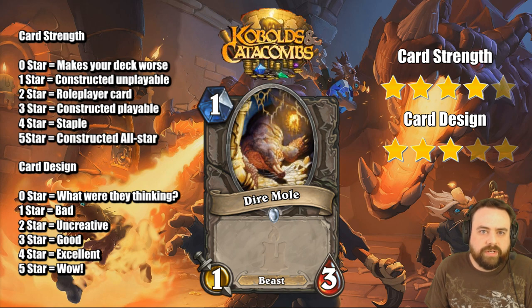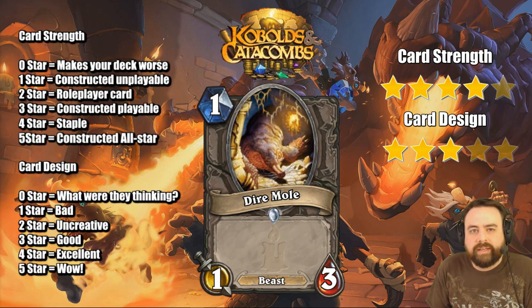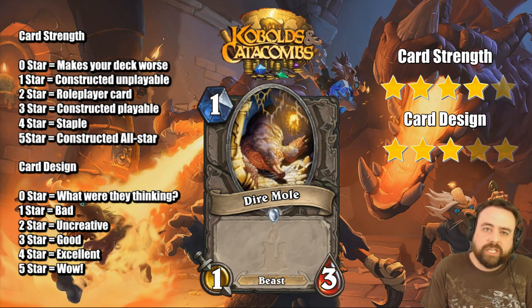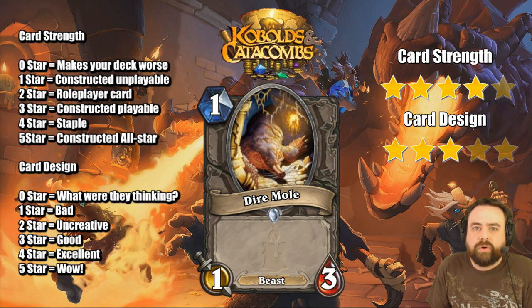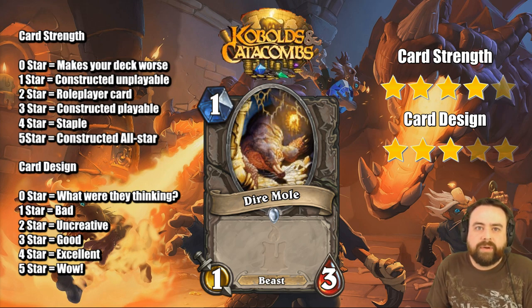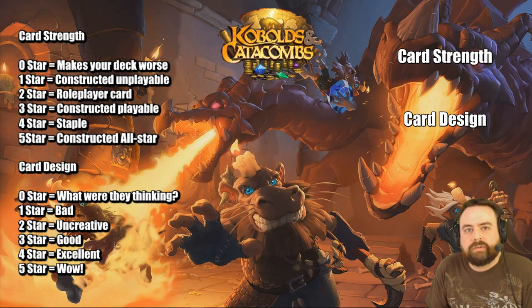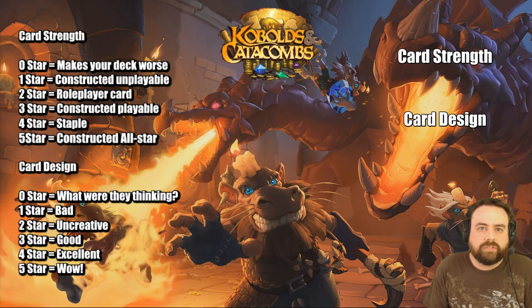Dire Mole is a 1-mana 1/3 neutral. I always wondered if this would be good enough to see play, and I think it will. The last time we saw this was Sir Finley, and I think one of the reasons Sir Finley was so good was not because of the Hero Power switching, but just because of the fact that you could play it on turn 1 as a 1/3. Those are nice stats on turn 1. They challenge the 1-health minions that sort of run amok nowadays. Because this is also a Beast, it does guarantee it will at least see play in Hunter decks and possibly Aggro Druid decks. Very strong card, and don't be surprised if other classes that don't even care about the Beast archetype start running this as a roadblock on turn 1.